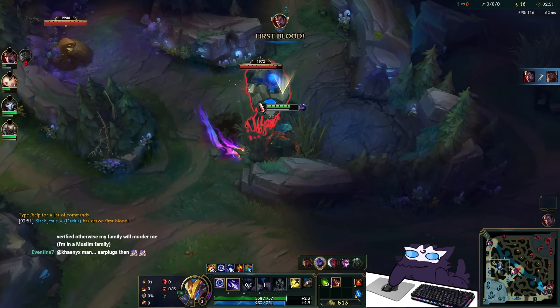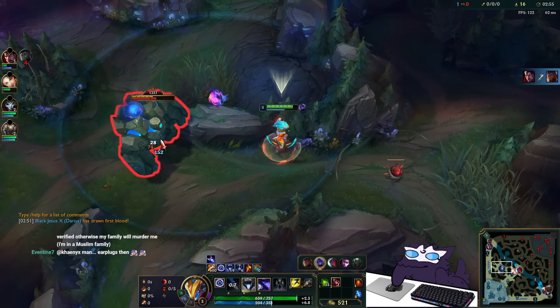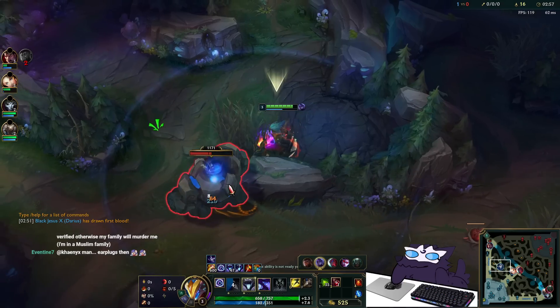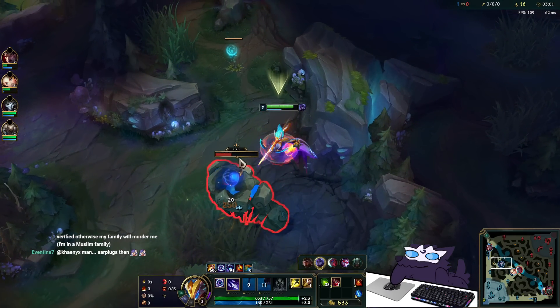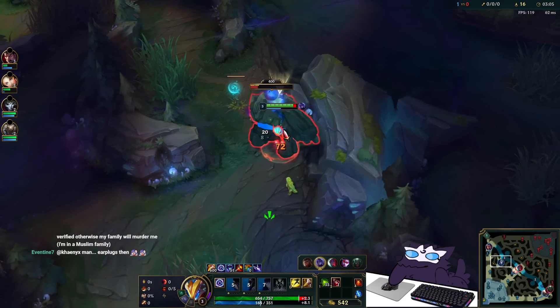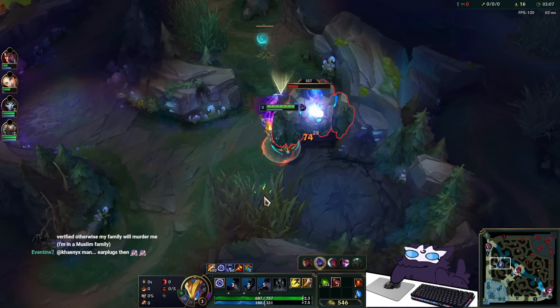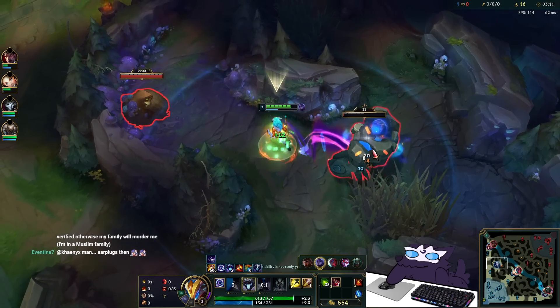You can still kite Blue over the wall like before — Blue has a little range and once it gets over here you kite it back. It resets a little bit but won't regain enough HP, and you take almost no damage from it. Because of your healing on your W, you'll stay pretty much full HP while killing it — even with the leash range changes, as long as you kite.